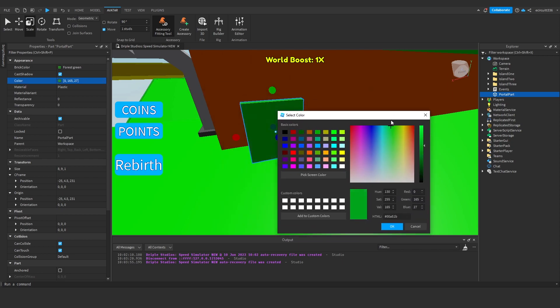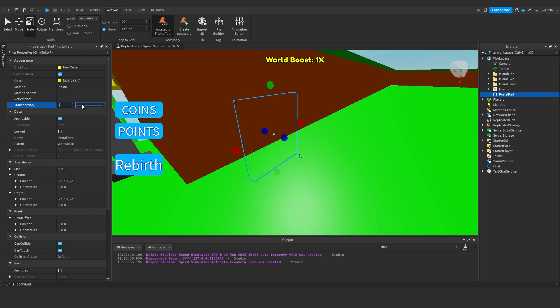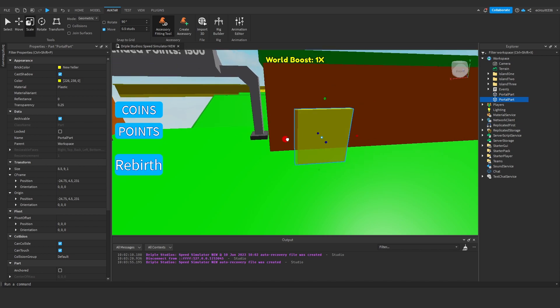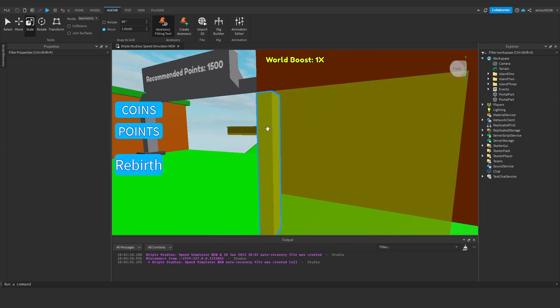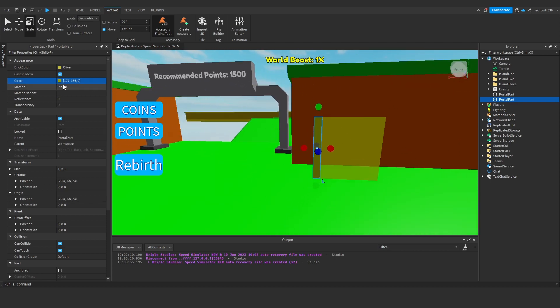So we'll call this 'portal', call this 'portal part', because we know this is the teleporting bit. We'll change this colour to a yellow, because we're teleporting to a yellow desert-y island. So we'll change that to a yellow colour and make the transparency maybe 0.25. Now we're going to duplicate this portal part and bring it out like this. We're going to make this transparency zero, just so it's like a solid colour.